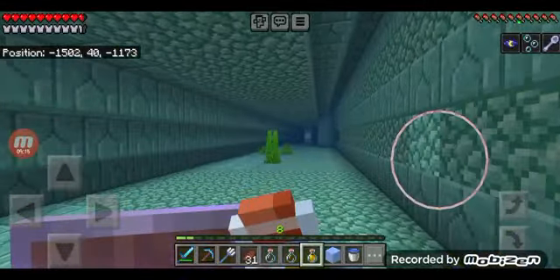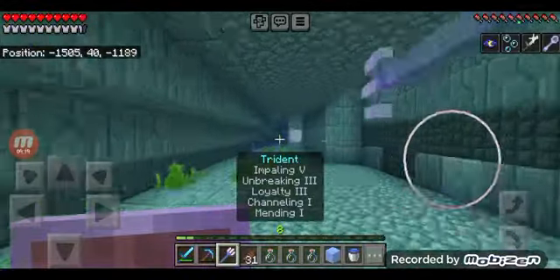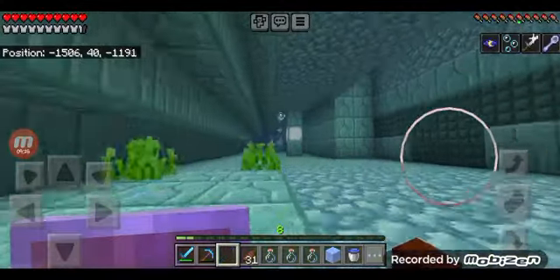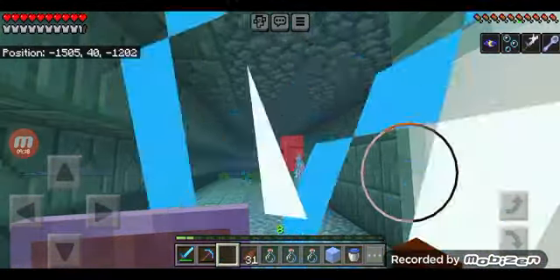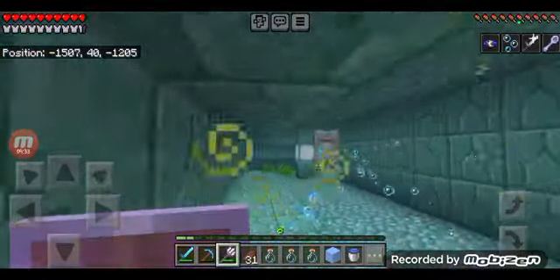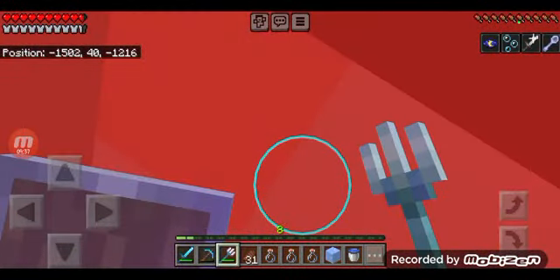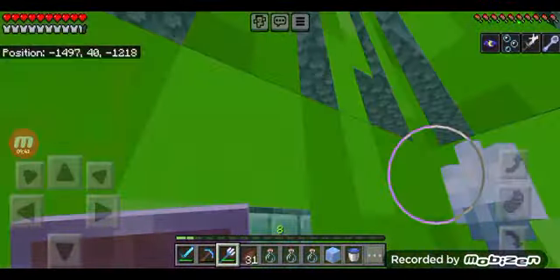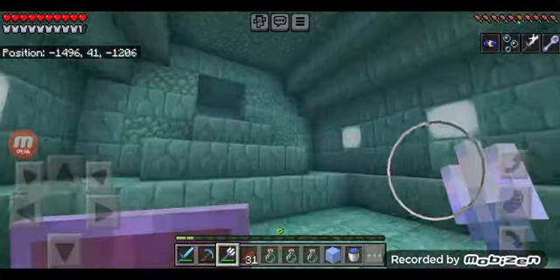I can see him — I missed. Die! Ouch. Just die! Armor trim — yes! Okay, there we go — we got one of the armor trims. That is real nice. Now let's see if we can figure out how to get to the top of the monument and get rid of this third elder guardian.